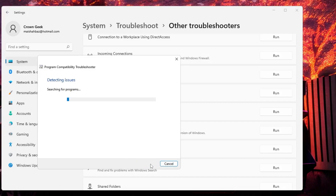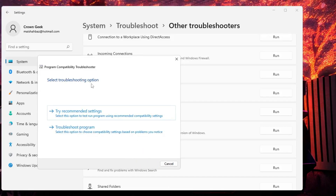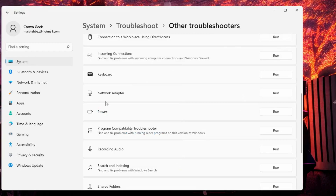Once you find the Riot client, select it and click 'Next'. If there is any problem, it will either let you know or automatically fix it. You can click on 'Try recommended settings' or whatever option appears to apply the solution.